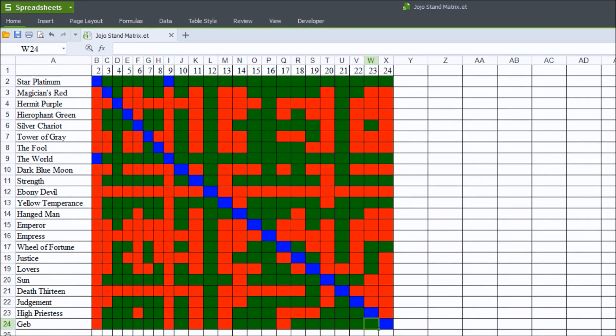Hello, I'm Anabultus, and this is a chart that I made on a spreadsheet where I am comparing stands in JoJo's Bizarre Adventure Part 3.